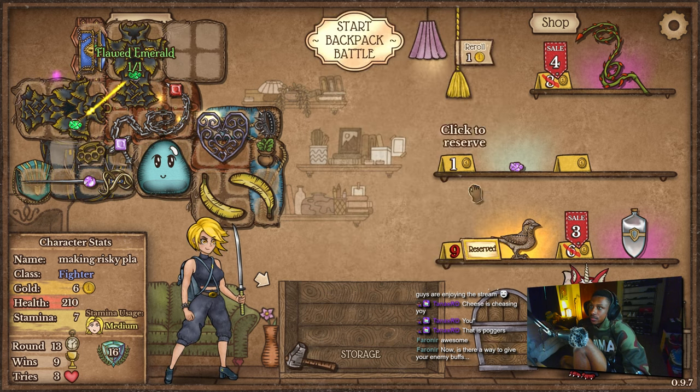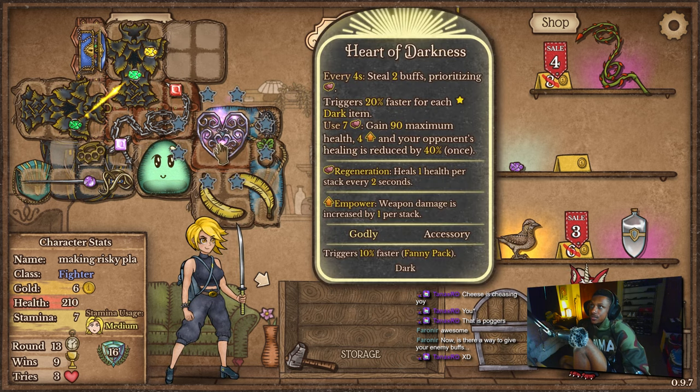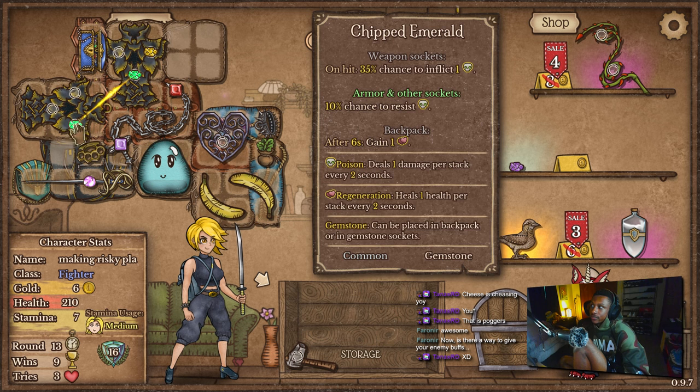I also want to get this — that looks like a set of jewels for it, right? We don't really need the regen. Well, I guess the regen helps the heart of darkness proc a little bit faster. So maybe we keep the regen.